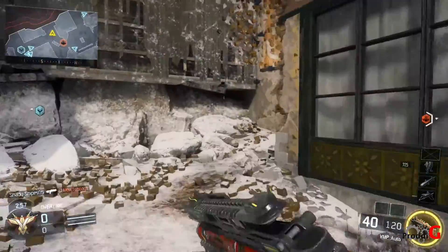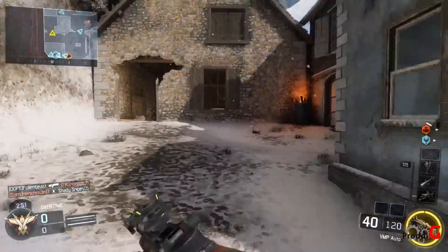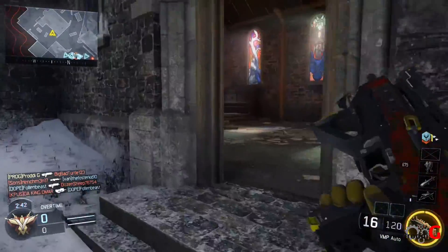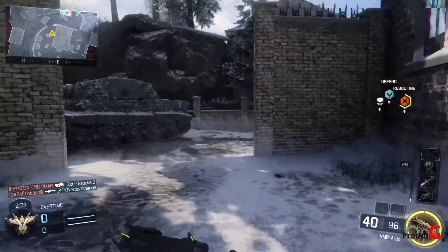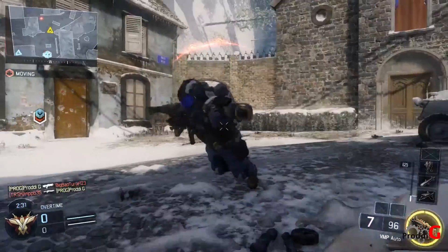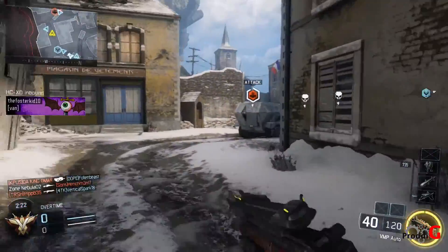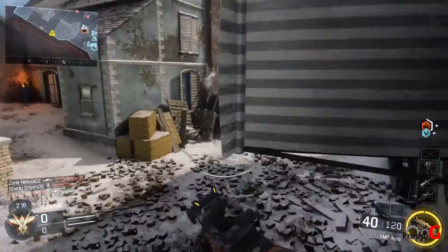Starting off with the XR2, it is an average assault rifle. The ADS time is 250 milliseconds, just like most other assault rifles. The damage is 40 per bullet, which is actually pretty high, and that goes all the way out to 38 meters. It is a three-round burst assault rifle, so of course it's a three-shot kill. It does have the potential to one-burst kill people all the way out to 38 meters.